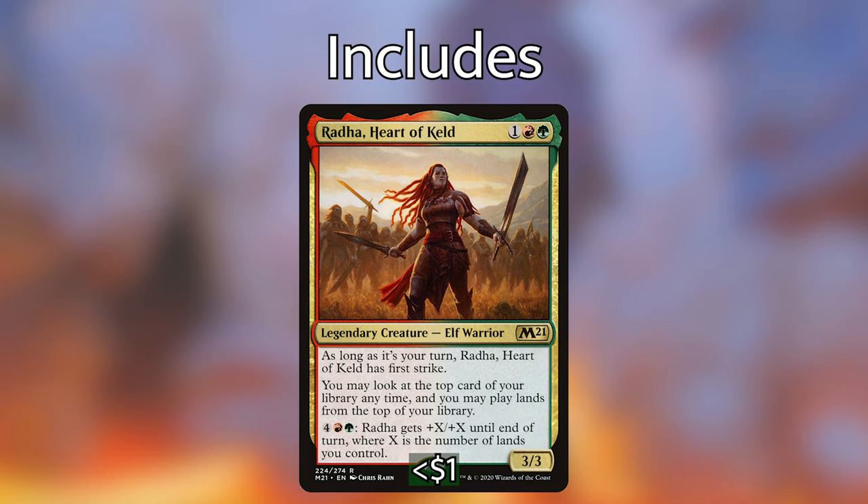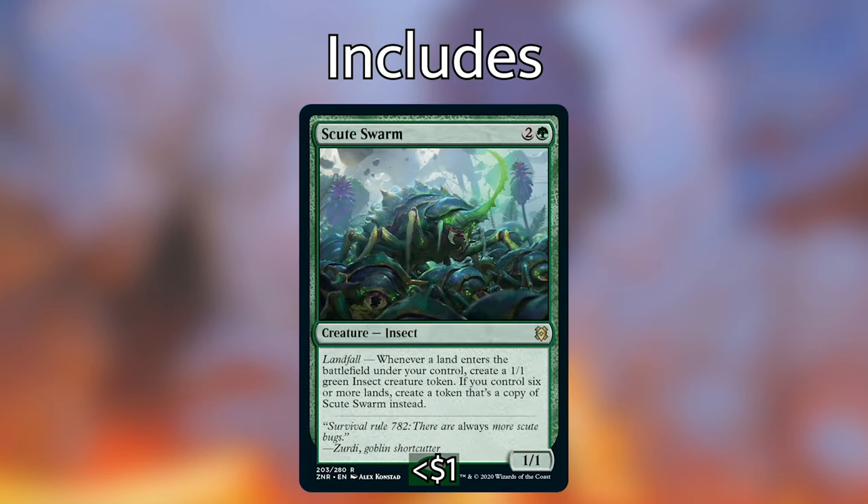Next up we have a card from Zendikar Rising — probably one of my favorite new green cards — it's Scute Swarm. For two and a green, we have a 1/1 insect with landfall: whenever a land enters the battlefield under your control, create a 1/1 green insect creature token. If you control six or more lands, create a token that's a copy of Scute Swarm instead. So once you hit that sixth land, you get a token copy of Scute Swarm, and now you have two Scute Swarms. Now every single time you play a land you're going to get two more, and then four more. This can get out of hand extremely quickly and is very synergistic with another card I've included in this deck as one of our finishers, so I'm very excited for this card.